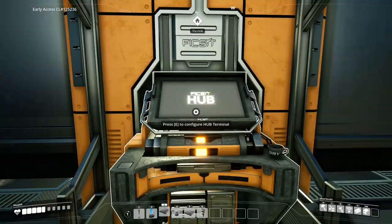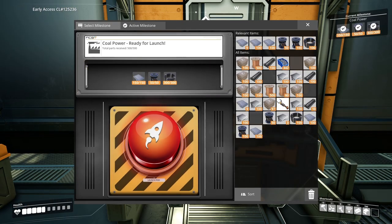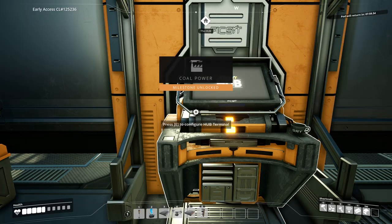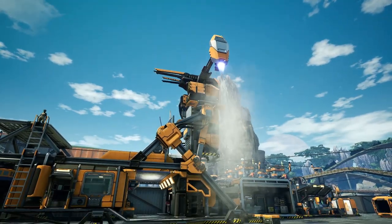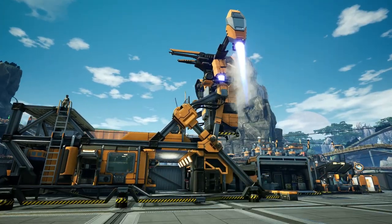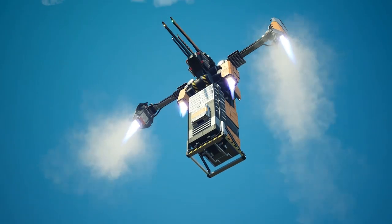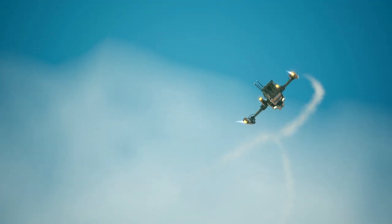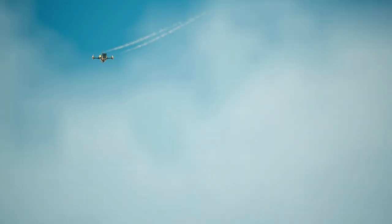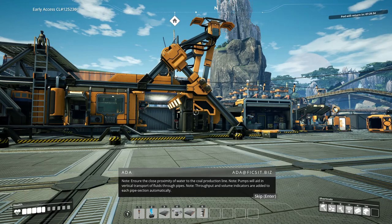We are about to unlock the game changer - coal power. Milestone reached! Coal is an improved alternative power source to biomass and can be fully automated if provided with water using the new pipeline buildings. Coal has been added to the resource scanner. Ensure close proximity of water to the coal production line. Pumps will aid in vertical transport of fluids through pipes. Throughput and volume indicators are added to each pipe section automatically. Awesome - we can now create a water extractor!